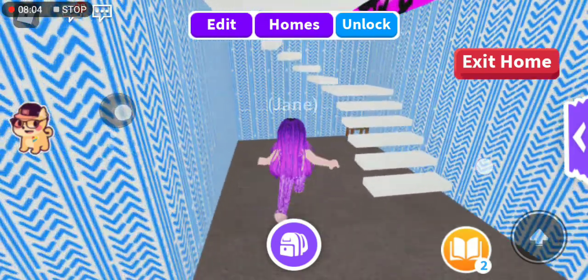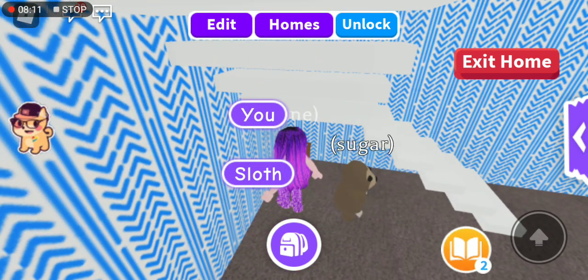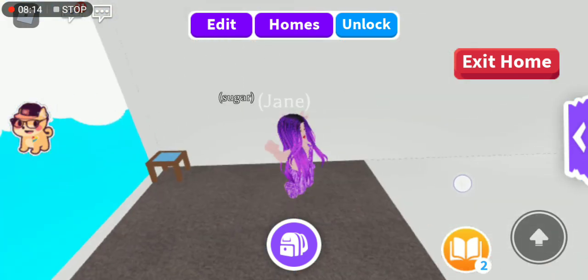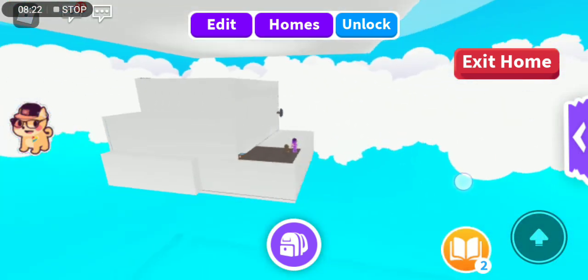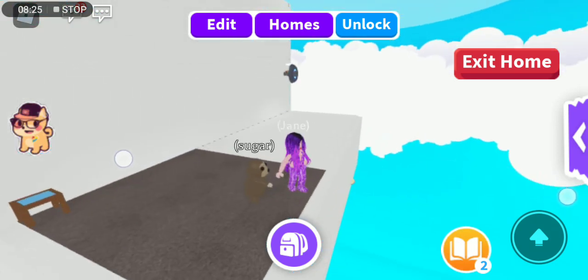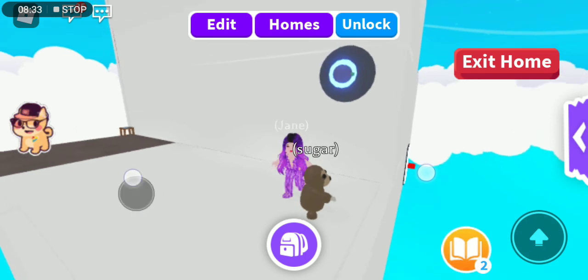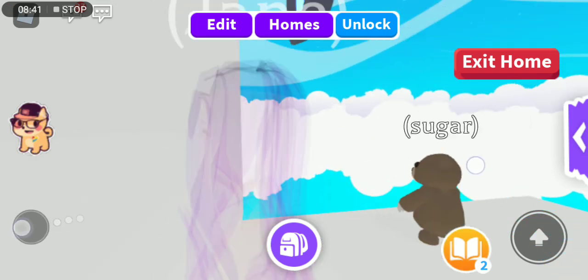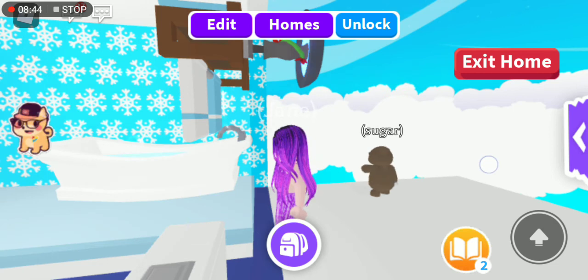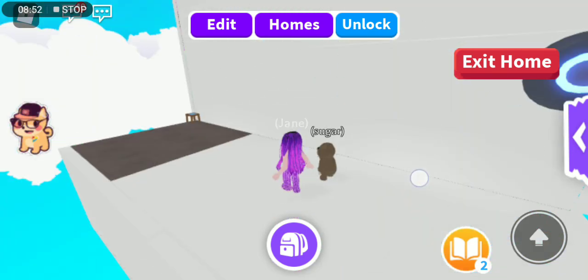If you guys come over here, this is a feature I made in my house — I call it a glitch. I basically glitched through the wall, and this is what the house looks like behind the game. There's an exit door over there on the ledge, and this is the shower — I just took a birdbath and pushed it through the wall so it looks like a shower.